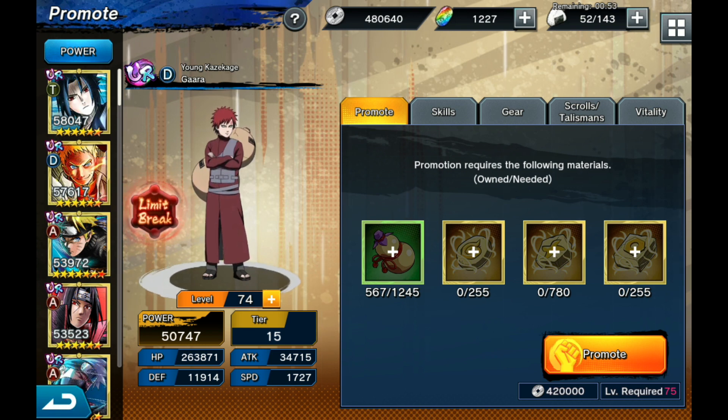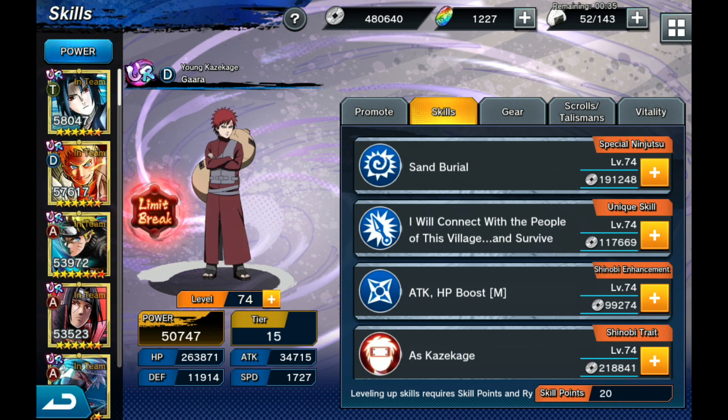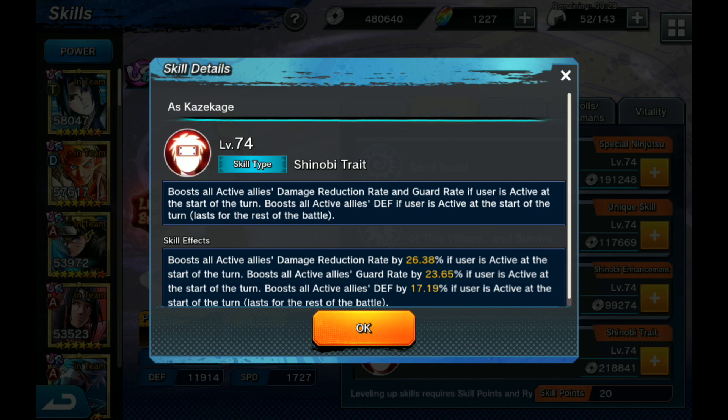Tanks are a big part of this game, so D units should be there to protect. Real tanks like Gaara should protect their entire squad. Looking at his skills — the fourth skill is called Kazekage, and when it's red that means you've done limit break two, adding an effect to the original trait. Gaara's trait boosts all active allies' damage reduction rate and guard rate if the user is active at the start of the turn, and his limit break two boosts all active allies' defense for the rest of the battle.